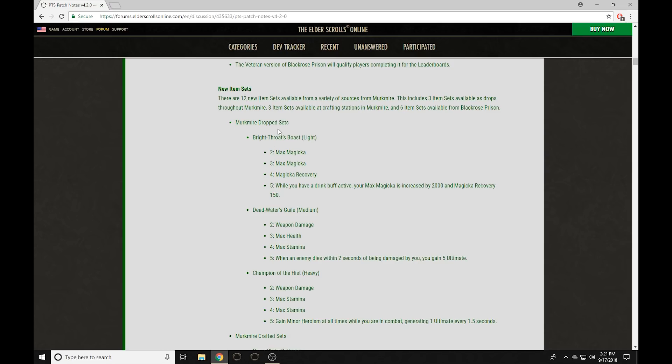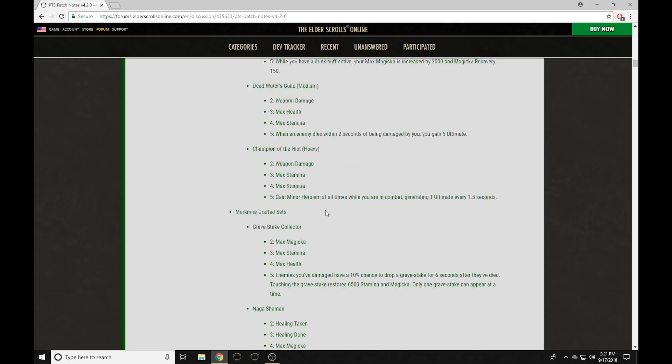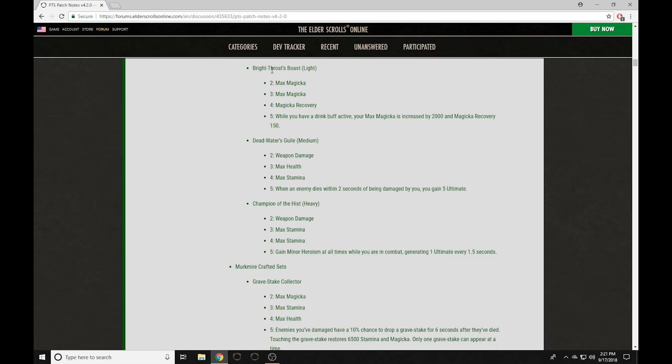We have got the first set here, the Bright Throats Boast, a new Light Armor set. This set is kind of a match of the Bone Pirate set, but for a Light Armor build. This is particularly good for Light Armor because unlike a stamina build, Light Armor really benefits from stacking Max Magicka. That set I really like — it's a good set to see in the game.